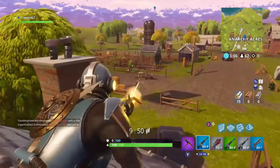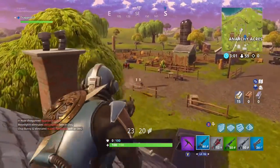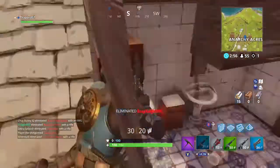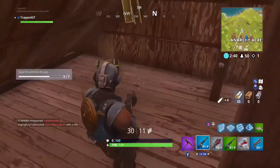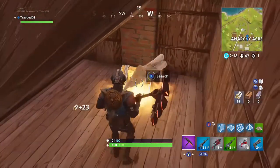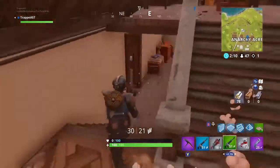Now granted I have some pretty bad aim — I know that. So if you're going to challenge someone, keep your aim in mind. Now I'm going to check this chest. In this building there are two chests that can possibly spawn — one right here and one upstairs. I would also highly recommend never forgetting about those ammo boxes. They're very important and will help you get all the ammo you need to take out your enemies.